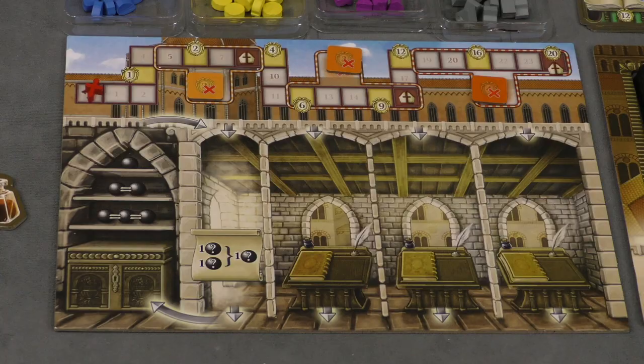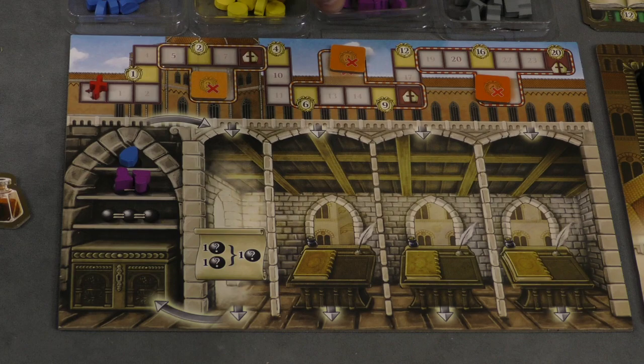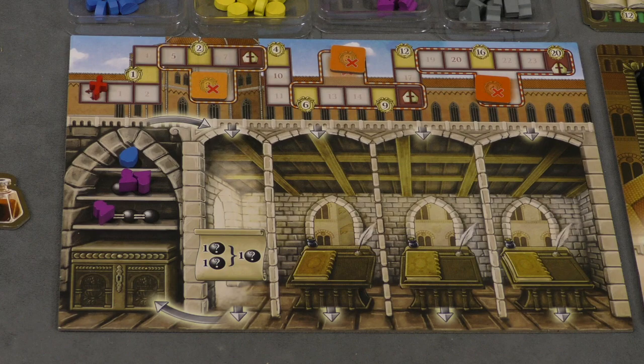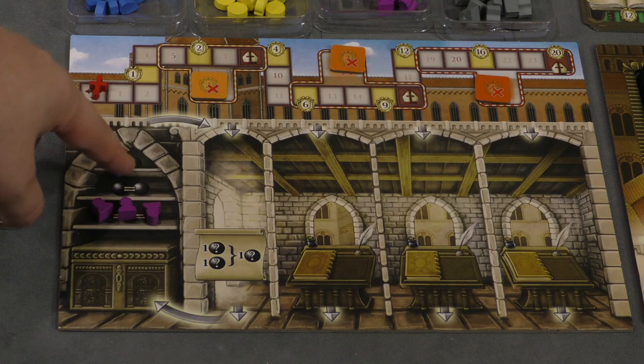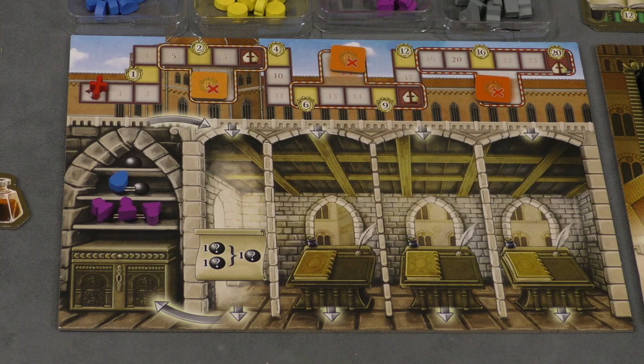When a player gets resources, they put them in their storage area. You can have one in the first shelf, two in the second, and three in the third, and they all have to be the same resource type. Which means if I get another purple, I can't just start a new shelf with the same type. I could move both purples down to the three-space shelf, and now I have three purples there and can move the blue resource to another shelf. So you have to have three different resources across your three shelves. You also have a chest, but getting things there works slightly differently.